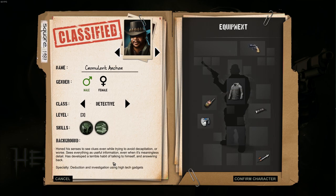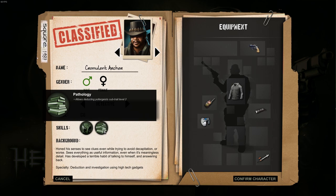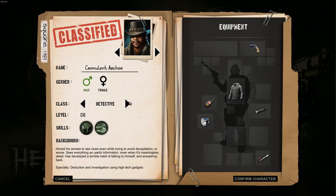Detective. Honed his senses to see clues even while trying to avoid decapitation or worse. Sees everything as useful information even if it's meaningless details. Has developed a terrible habit of talking to himself, answering back. Especially deduction and investigation using high-tech gadgets. He's got audio file — allows utilizing signs to gain large advantage against specific deducted enemy. Plus 25% range in EMF detectors and parabolic microphones. Pathology: allows deducting poltergeist sub-trait level 2. I don't know what that means.